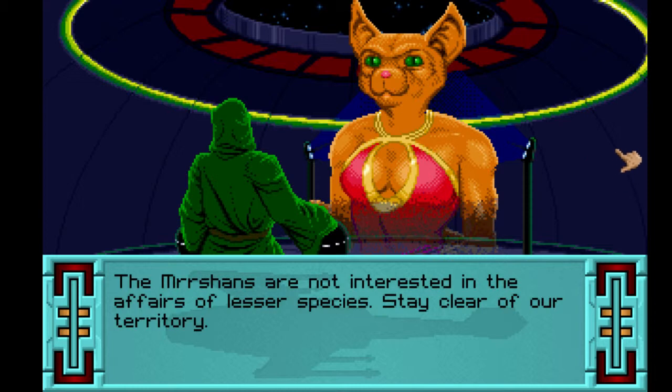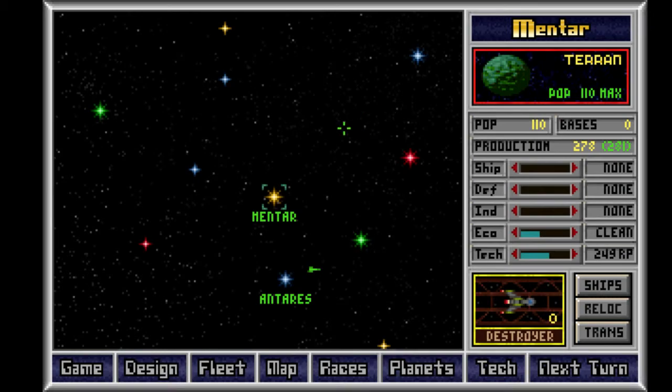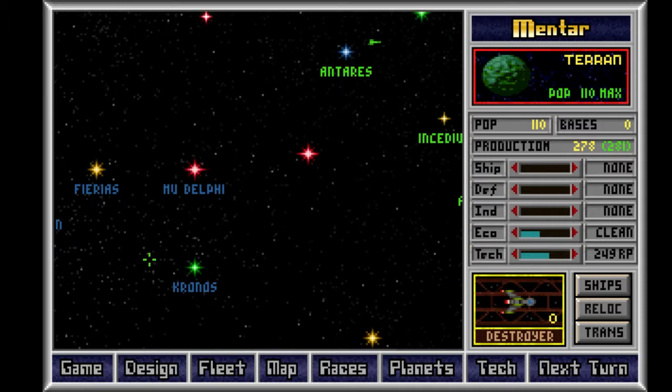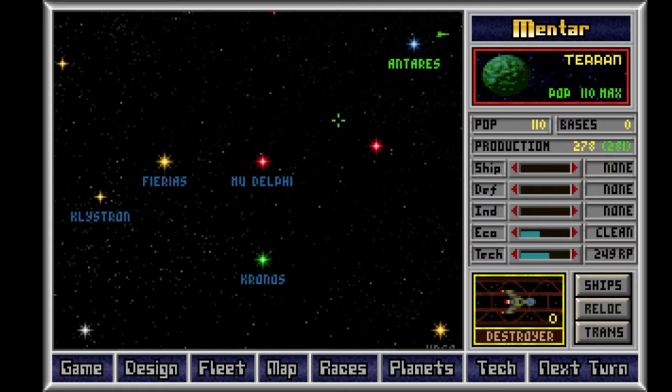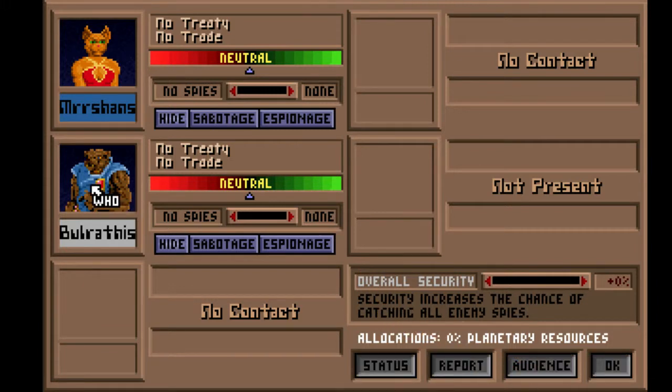I'll change my tech over from propulsion to planetology. The Mershawns are not interested in the affairs of lesser species — stay clear of our territory. Does that mean I've discovered one of their planets? And if so, can I go bombard it? I probably need a war fleet for that, but I can build one pretty easily. The Bulrathi Empire greets the Cylons warmly and hopes that you will prosper under our rule.